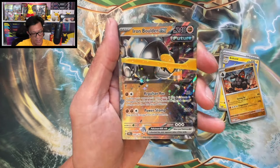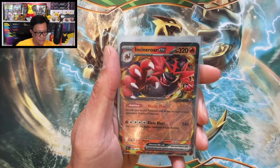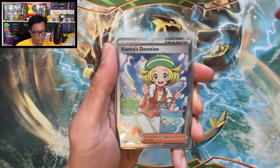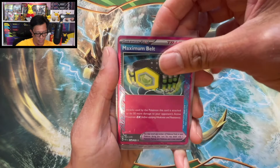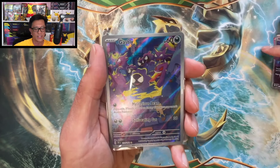Welcome to the recap. Not too shabby pulls today from some Temporal Forces 3-pack blisters. We pulled Iron Bundle EX, Incineroar EX, not one but two Bianca's Devotion Full Art Trainers, Maximum Belt A-Spec Trainer, Morty's Conviction Full Art, and the banger of the day — the Ghastly Illustration Rare. Thank you so much for watching. Hope you enjoyed the video. I really do appreciate all the love and support. I will see you on the next Pokémon card hunting video. Peace!